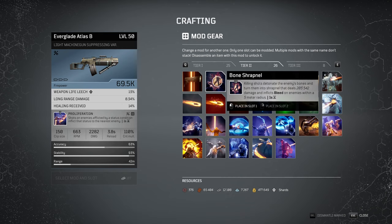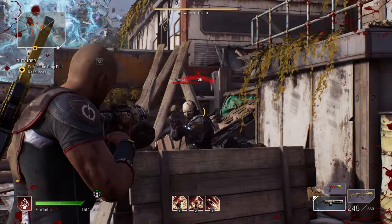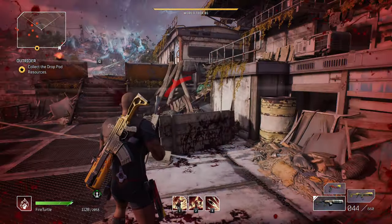Next, shrapnel. Killing shots detonate enemies' bones and turn them into shrapnel that deals — in my case 200,000 damage, but it's based on the level of your weapon — and inflicts bleed on enemies within a 5 meter radius, with only a one second cooldown. Basically every kill can trigger it.